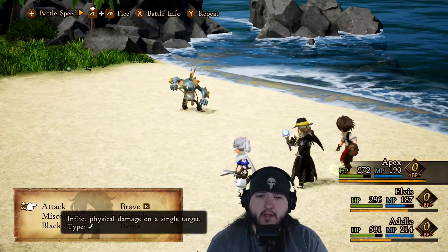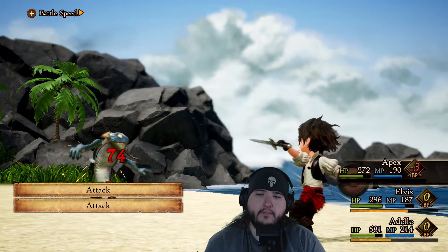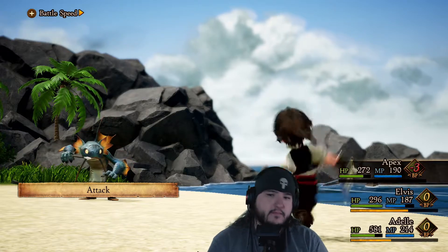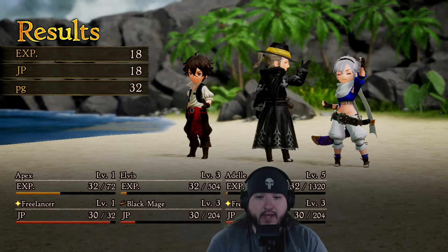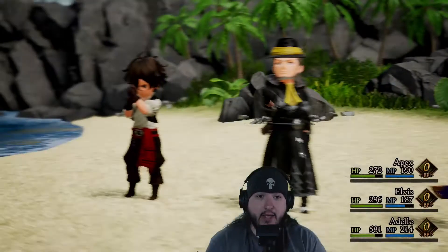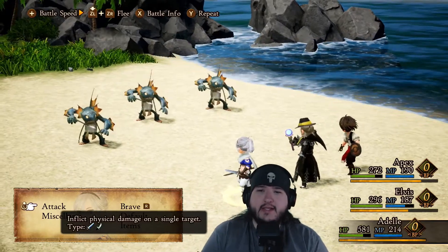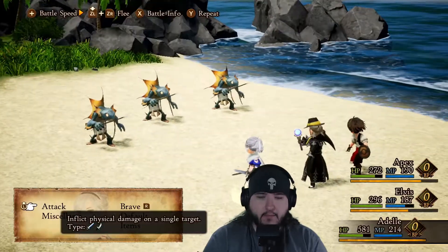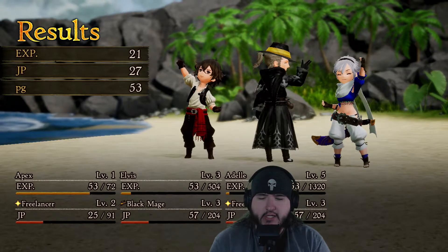I could possibly throw out all attacks here and get the kill — yeah, got it! I want to showcase new enemies, and I'll try to show you all the level-up screens. The loading screen into a battle is a bit long, and there's that framiness — a little hitching. These guys aren't new so I'll take them out. Apex just learned Treat, which we've seen with Adele — restores 30 HP and 10 MP. Nice.